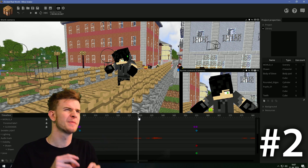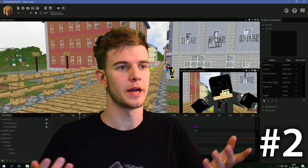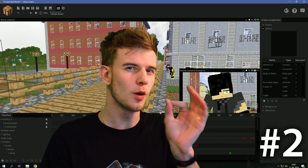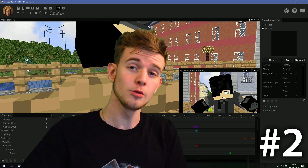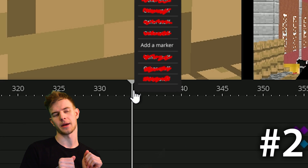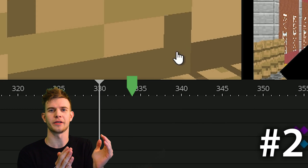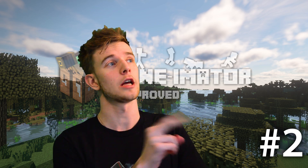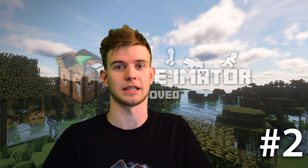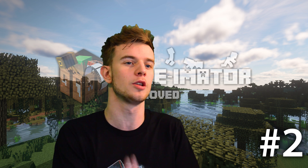Next one: markers. Do you ever mentally time your animations, but then remember you have to do something else and subconsciously click away, losing the timing and having to do it all over again? Or you're trying to sync a soundtrack to a specific point but don't want to constantly be thinking about it. My solution would be markers — right-click the timeline and there is an option to add a marker. It would display a small banner icon on the timeline, and you could also change the colors — yellow for soundtrack, blue for characters, red for blocks — to organize the animation better.